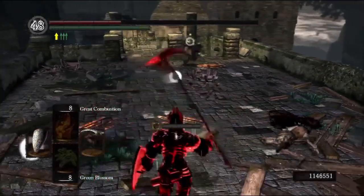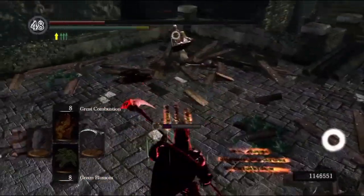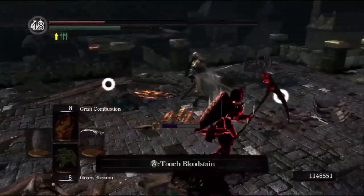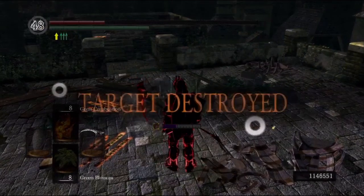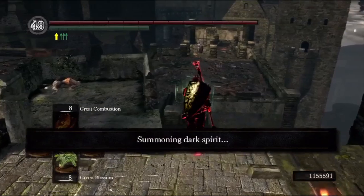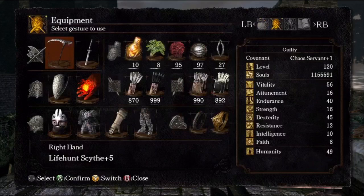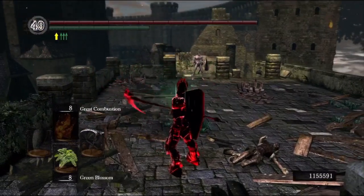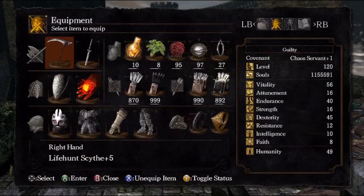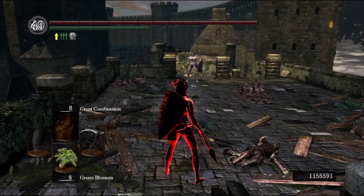Finally, the jumping attack — which is quite a unique jumping attack. Not a lot of weapons have a sweeping jumping attack. While the range of the Lifehunt Scythe isn't as good as, say, the Great Scythe, it is still a very effective tool that you should try to use fairly often because it obviously does a beastly amount of damage. In addition, it can't be parried. The only thing, of course, is that it is very easily punishable with a backstab.